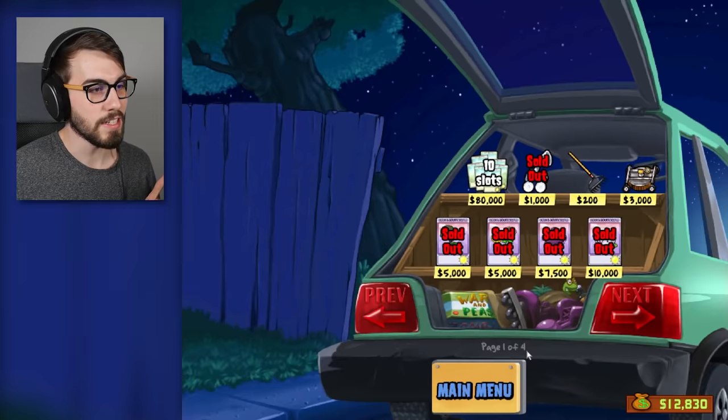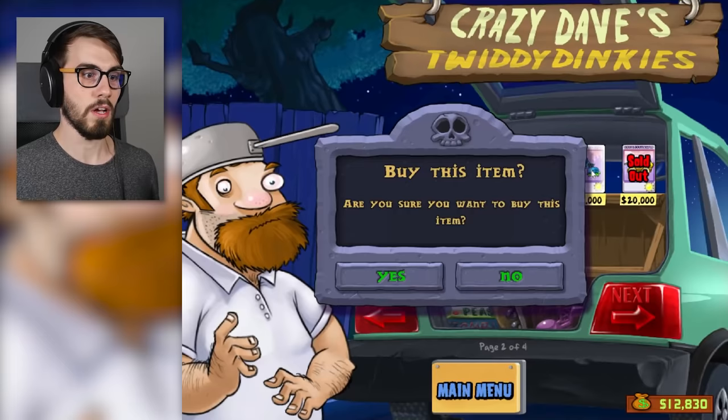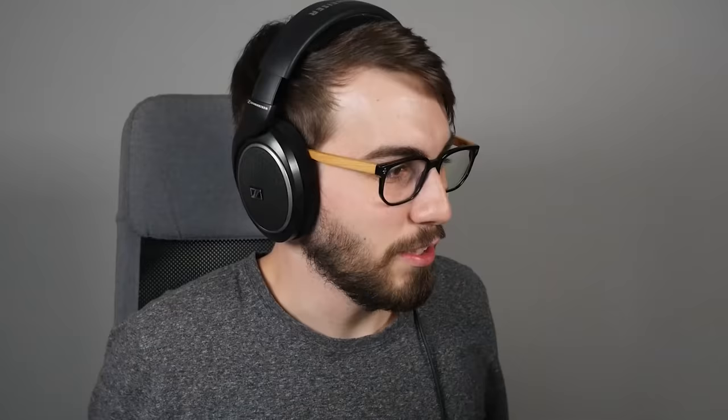Gonna read a few comments, as I always do. Tip: Winter Melon actually does more damage than the Melon Pult, so if you have some extra sun, you might want to fill out every Melon Pult into a Winter Melon. Evidence in the Almanac. Well, I don't have the Winter Melon yet, guys. That is the one plant I don't have. Plant these on your Melon Pults to turn them into Winter Melons. You just bought the final plant! Oh my god! You're an all-plant-haver! What does 'by gum' mean? I've never heard anyone say that — probably just some weird thing that Crazy Dave says. Classic Crazy Dave.